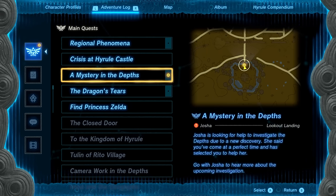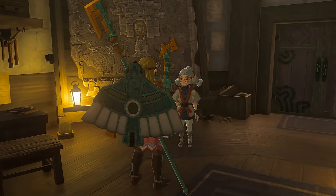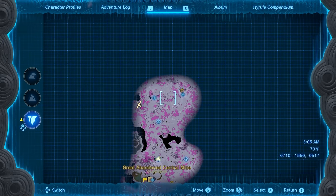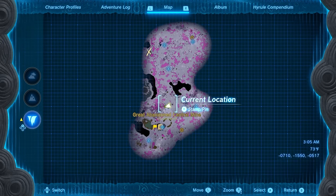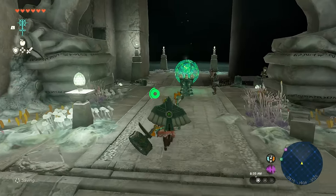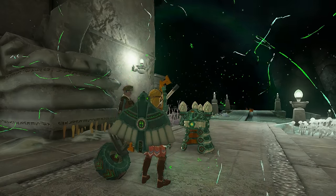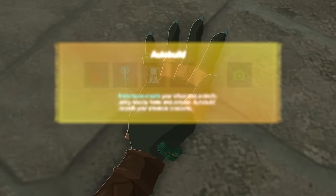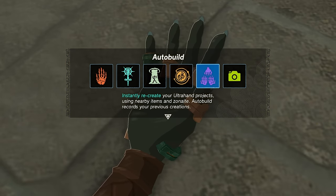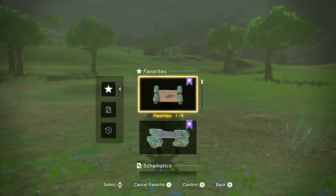Once that's done, there's one more quest remaining called Mystery in the Depths. Start it by talking to Joshua again at the main camp. She'll send you back on the same path as before, continuing south until you reach the abandoned mines in the south of the depths. At the abandoned mines, you'll find ruins with a checkpoint — interact with it and complete the challenge there to unlock the Auto-Construct power.